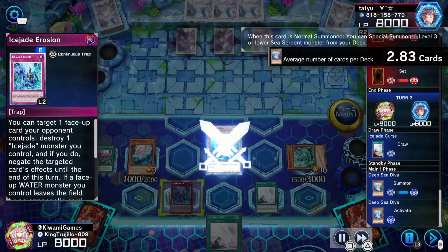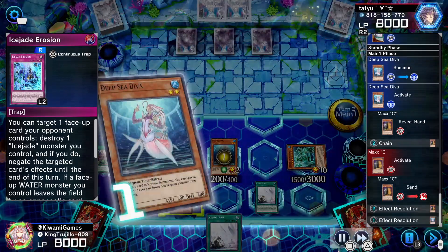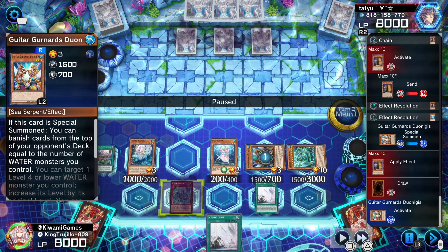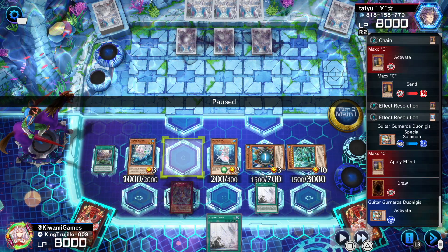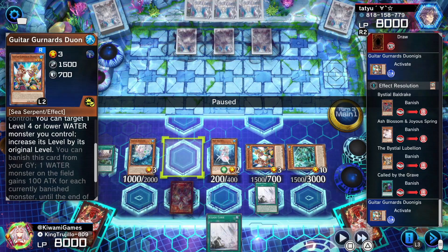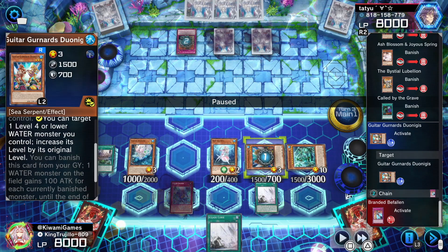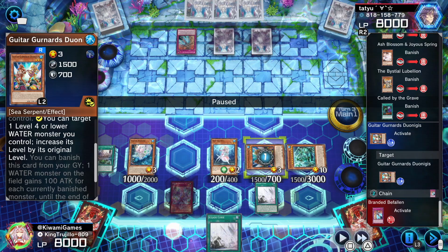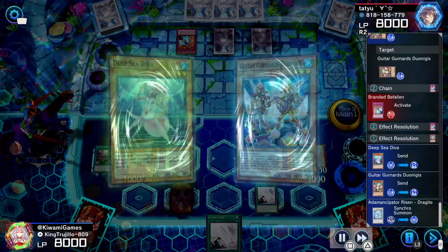He sets three and passes. We get another Curse, so we normal summon Deep Sea Diva, which is our starter for synchro plays. With Diva we special summon Guitar, and Guitar's effect lets us banish cards from the top of the opponent's deck equal to the number of water monsters we control — we have four, so we banish four cards: Beastial Baldraig, Ash Blossom, Lubelion, and Called by the Grave. Then Guitar's second effect targets itself to become level six, so we can make a level eight synchro — we go into Drag Guy.